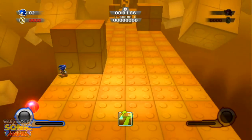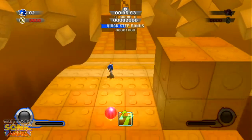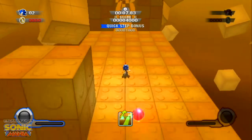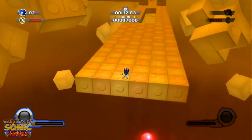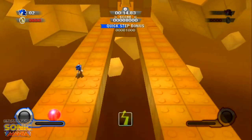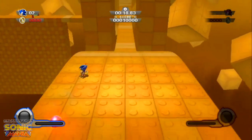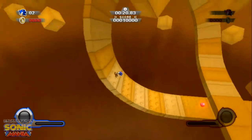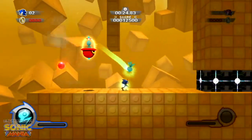All right, 3D section — we're quick stepping. I really don't like how this works in this game; I've said it before and I'll say it again, not a fan of the 3D movement. In Unleashed there was a button to quick step, and I liked that a lot more.